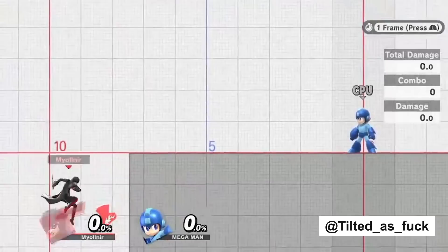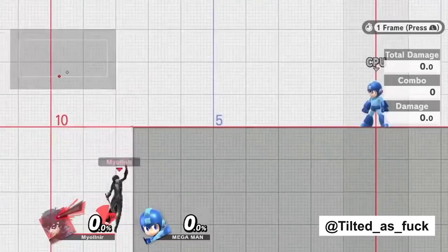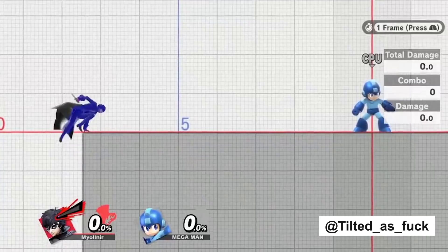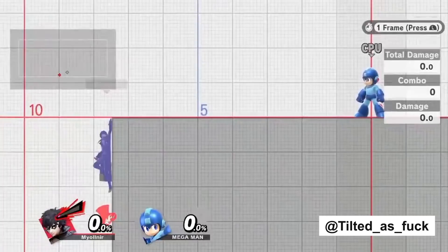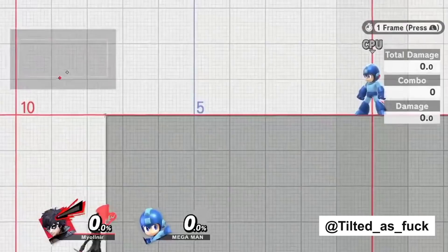Here we have double tethering reducing the intangibility on your getup options — normal getup, roll, getup attack — even to the point where you do not have full intangibility. It loses intangibility and then the attack comes out. That is so huge in this game. There are a lot of characters with good tether recoveries and double tethering is a very common option. If you force someone to double tether and you're able to get back onto stage and try for a punish, you can be really aggressive because there's just no intangibility on that roll. You can throw out a lot of meaty options with very low chance of reversal.